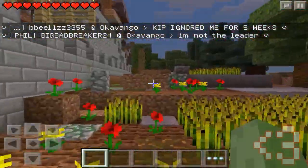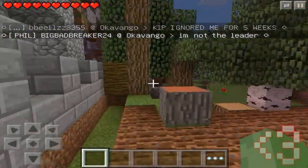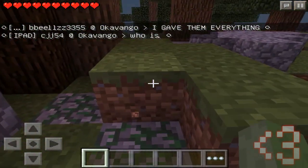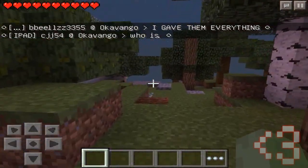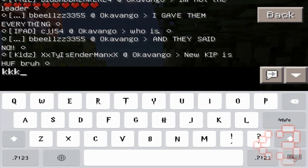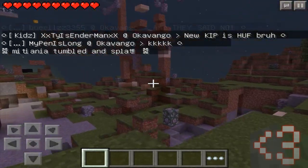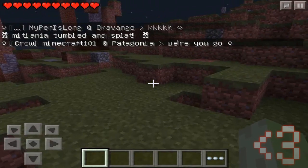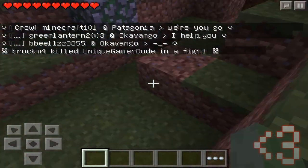This is actually part of the world. If you guys can't tell, around the arena you can't actually break blocks, so you're going to have to go way, way out. I'm in Okavango, however you pronounce that. But you have to go way out just to be able to break stuff. I believe here you're able to break stuff — yeah, this is the distance where you're able to break stuff. Let's test that out. Yeah, as you can tell, it's totally cool.